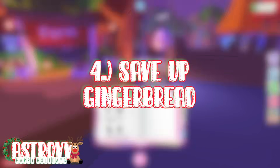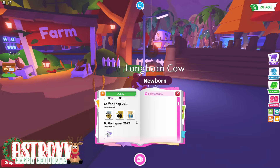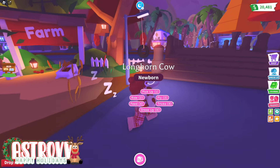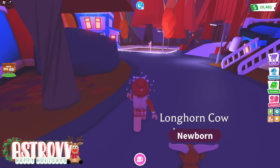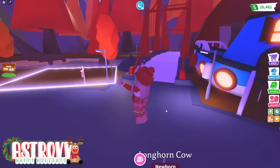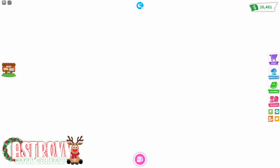My fourth and final tip is to save up gingerbread throughout the event. Once the event is released, while you're buying new things, keep in mind that this is a five-week event with new items, pets, vehicles, and more being released every single week. So it might be a good idea to save up your gingerbread for these as well, so you aren't only spending on the week one items.